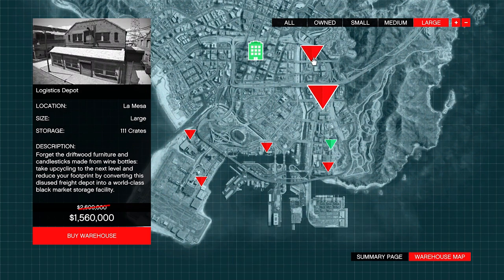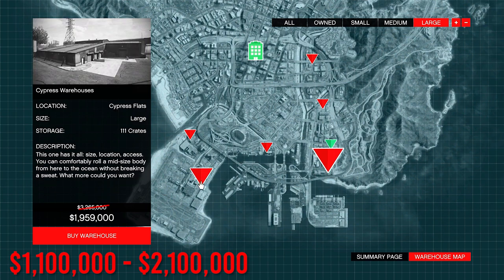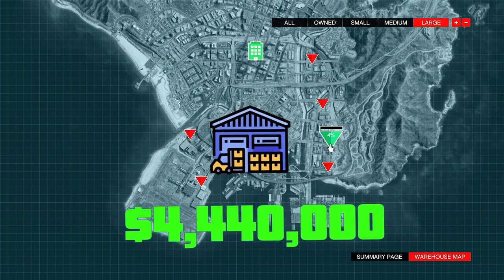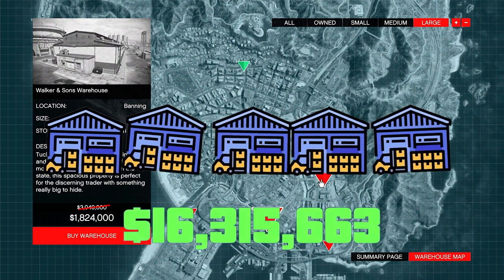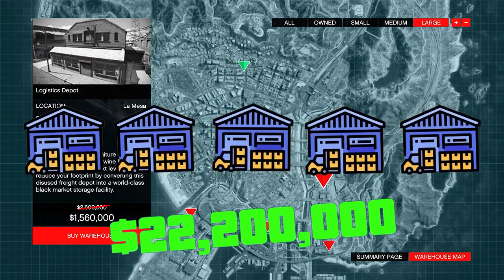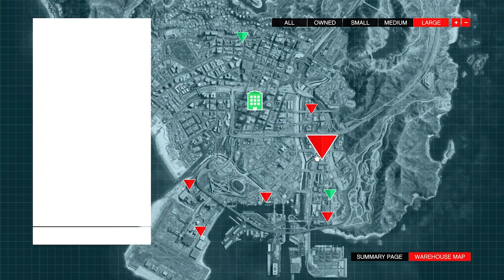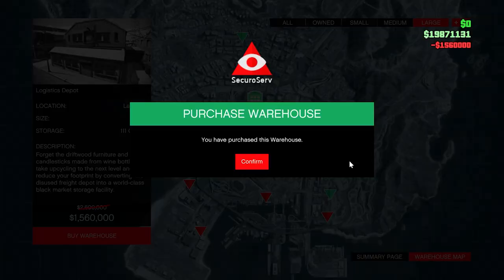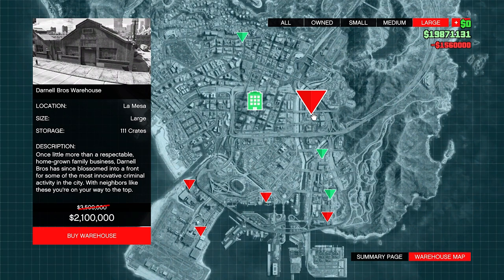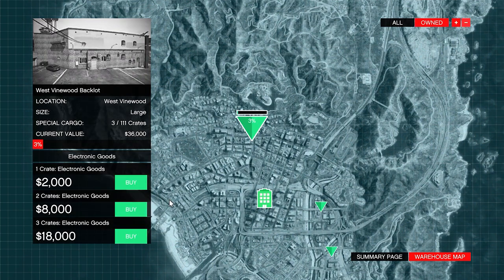The large warehouse can hold up to 111 crates and costs between $1.1 million and $2.1 million. A complete large warehouse can earn up to $4.4 million, and if you acquire five large warehouses you can make an incredible $22 million. I would recommend buying a large warehouse because it's not every day they are 40% off and you can make a ton of money from it. If you don't have the money for it, just buy a warehouse you can afford.